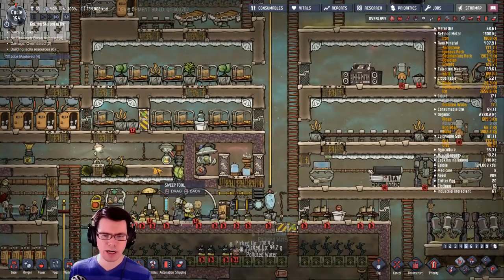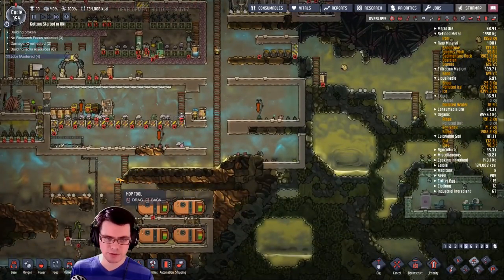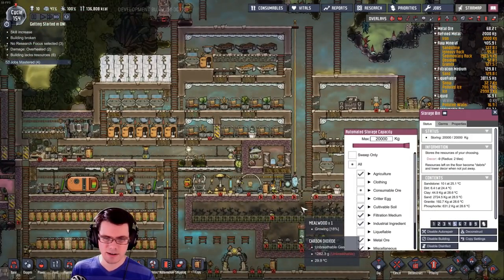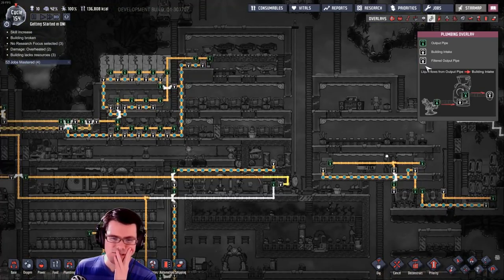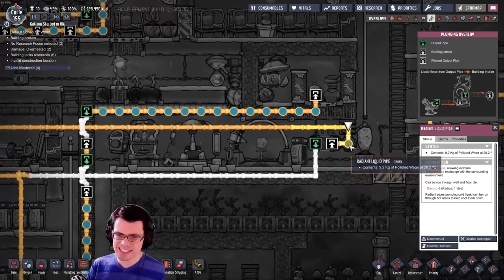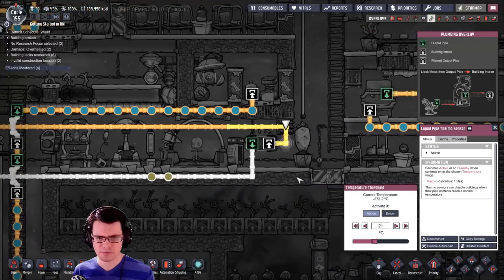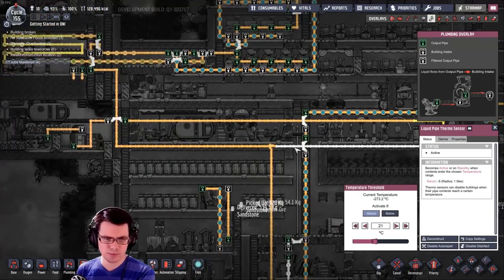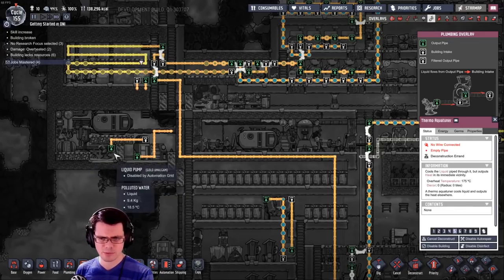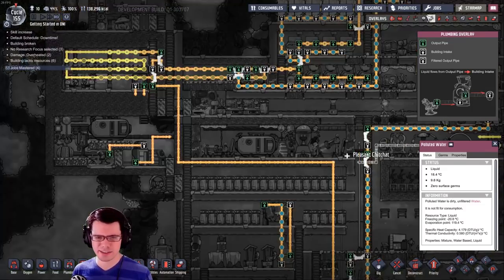Where did all of this polluted water come from? Are you guys dragging ice out of here? These dupes — are these selected to liquefiable? No. I have no idea where that came from. Oh, what a mystery. We got our first chunk of water — it's at 29 degrees Celsius. If you're above 21 it should run — and boom, it passes on. I don't think that's going to be enough water to really keep that thing cool.